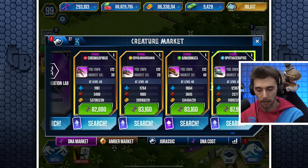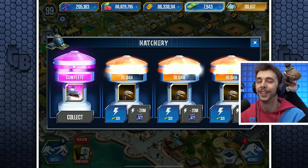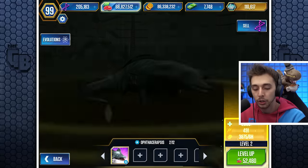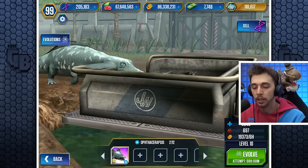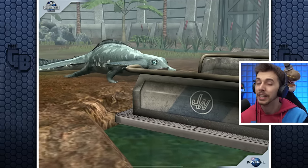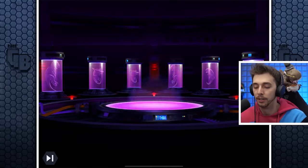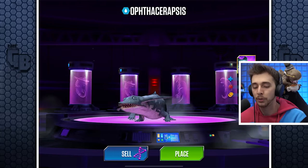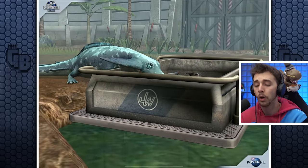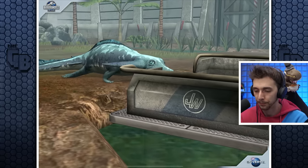We are gonna buy it — oh yeah! Whenever you get a hybrid you need to get it to level 20 to make it worthwhile. If you keep it at level 10 you basically just lost two creatures with around the same stats. But at level 20 that's when you'll see the difference. We'll evolve that — we have our final instant fuse for only 280. Lovely! At level 11: 4,339 health and 904 attack. At level 20: 5,734 health and 1,195 attack.